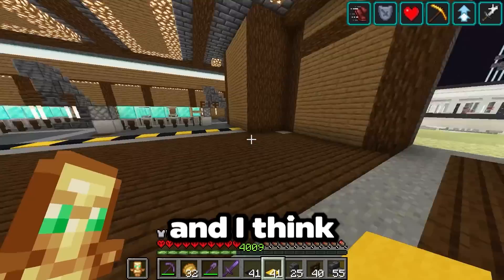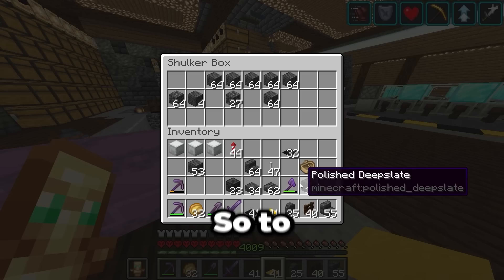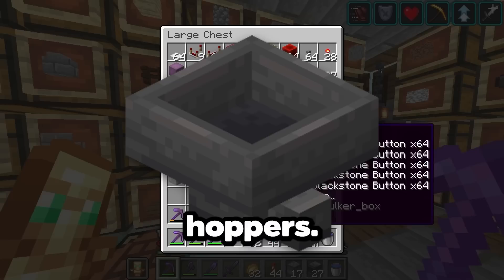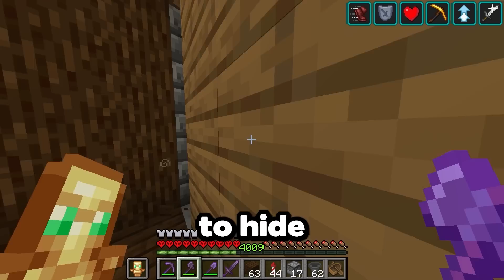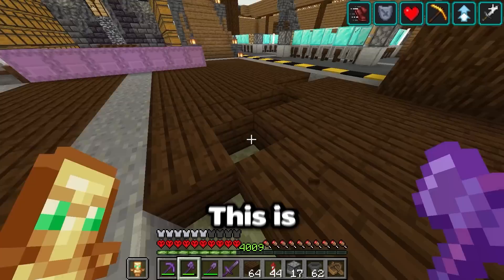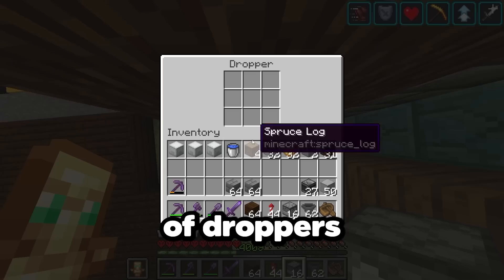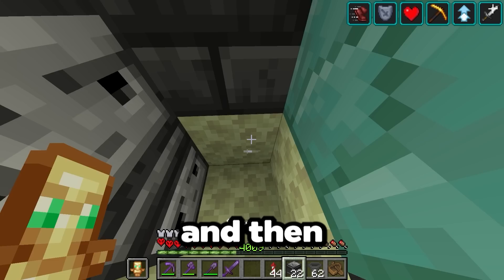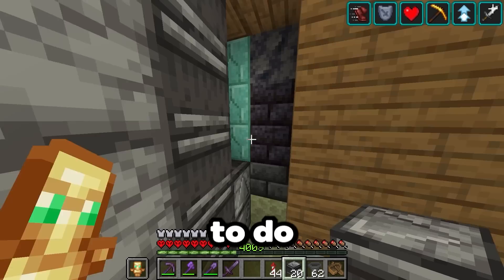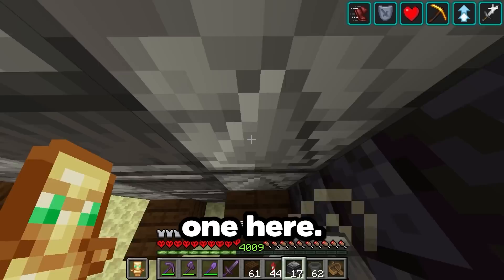Now we can build our fountains next, which are going to spew out beacons and nether stars. I'll build them along this wall here. To make it so it can spew out items, I'm going to need a couple of redstone items — mainly just observers and droppers, a bucket of water for the actual fountain, and some hoppers. Making this fountain is actually super simple — we just need to break a little bit of this wall to hide the redstone components, then put a bunch of droppers going up like this, have observers facing into the droppers, and then two droppers here that fire into each other. Because they're firing into each other, they will constantly fire, activating all the droppers.